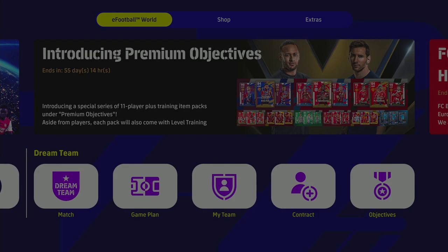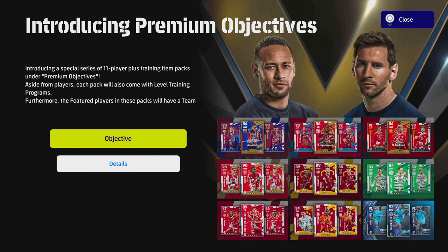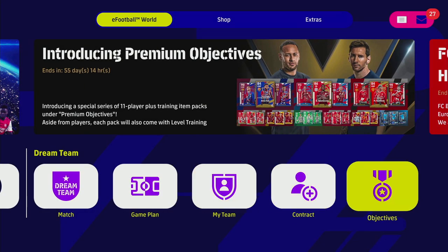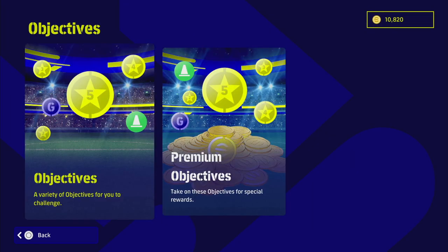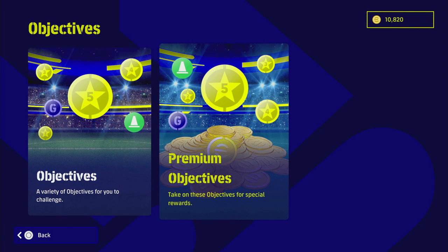So firstly, once the servers came back online, we were introduced to this screen, which is introducing a special series of 11 player plus training item packs under premium objectives. Aside from players, each pack will also come with level training programs and a team nominating contract. When we go into the actual main menu into the objectives, you can see it's now got a brand new design, broken into objectives and premium objectives.